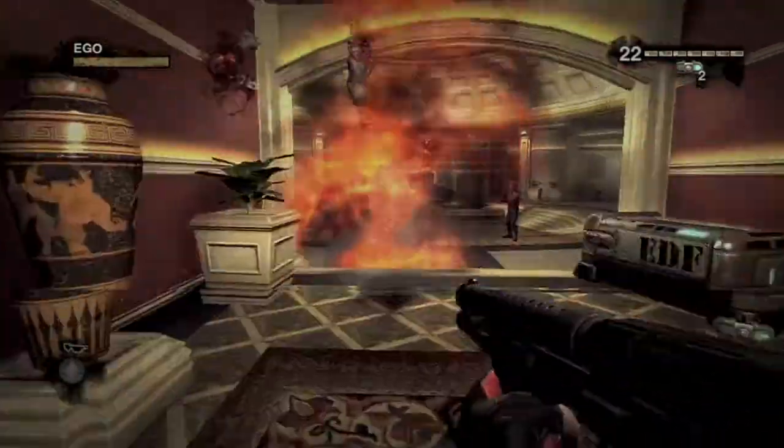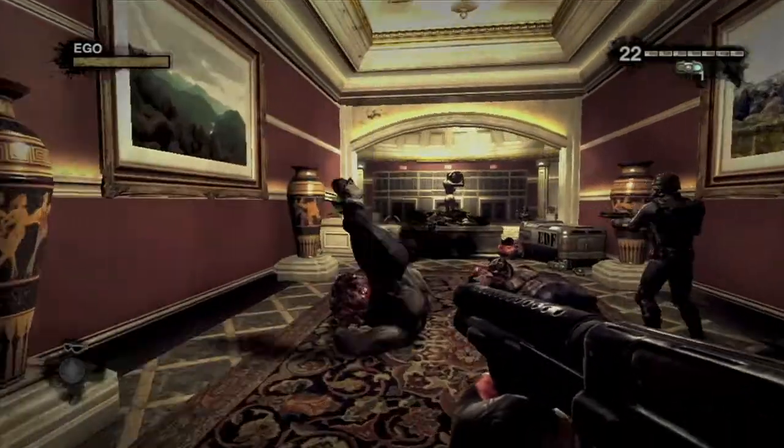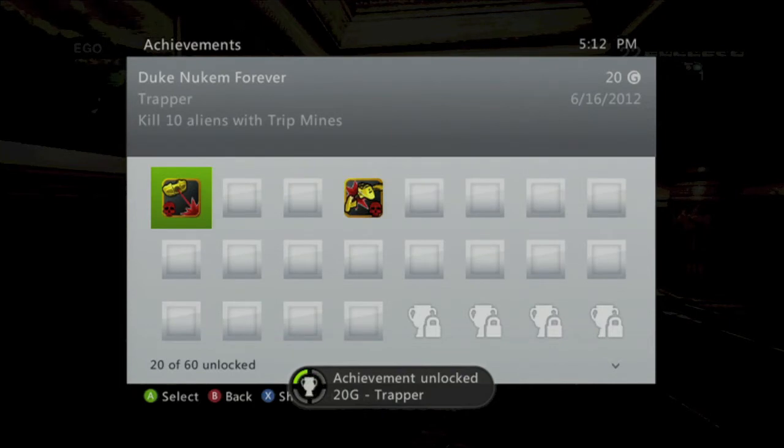It's really easy — you can just use the Trip Mines like Sticky Bombs, like in our Sticky Bomb achievement video. Eventually you should get it for 20 Gamerscore, and that's all there is to it.